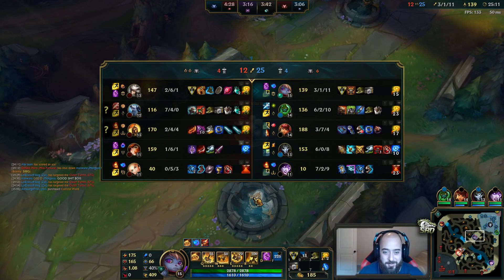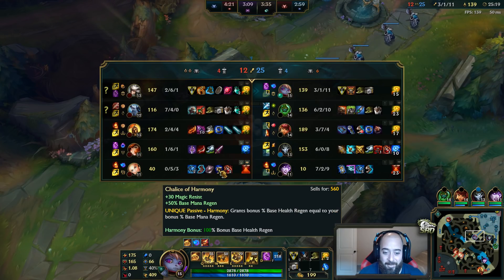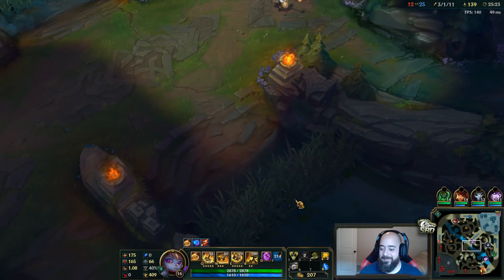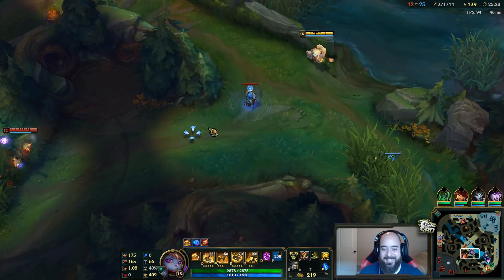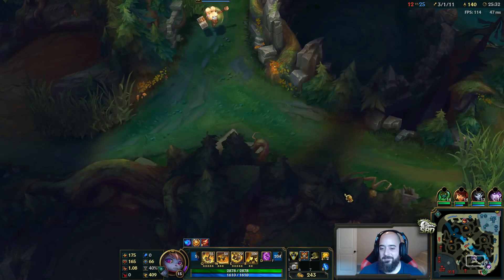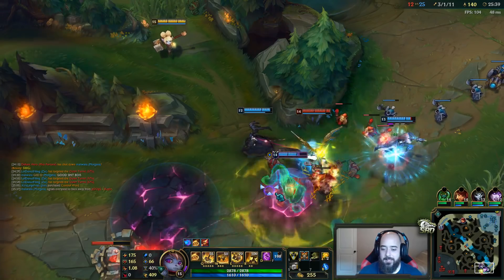Let's count magic resist — 25, 30 — okay so they have a combined total of 55 magic resist. Dude what is this goofball doing? I like this man, he's inventing new stuff — it might not be efficient, it might be awful, but you can't say he's not inventing it.